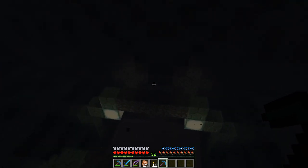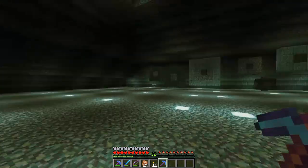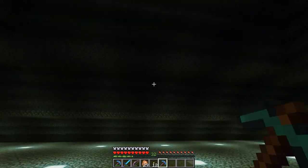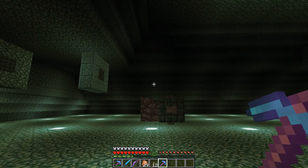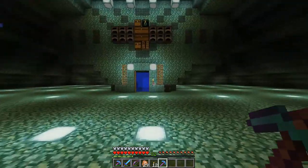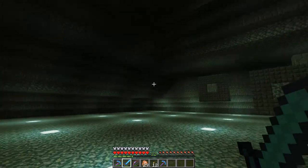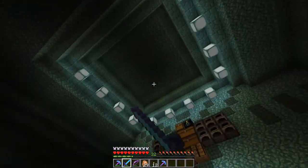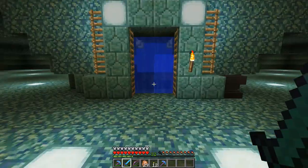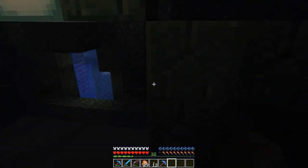So what I thought we would do in this episode, instead of clearing the Ocean Temple, is building the mob farm inside of this base. Now it won't be very efficient, but what we're going to be able to do is keep this on while we're clearing the outside, so as less Guardians spawn out there, more will spawn in here, and hopefully we won't have to worry about very concentrated mobs.